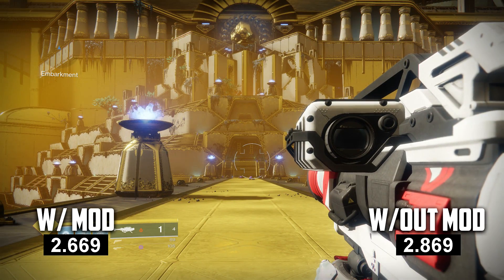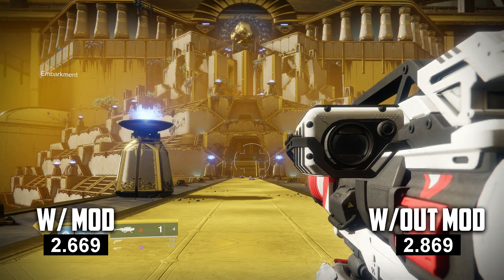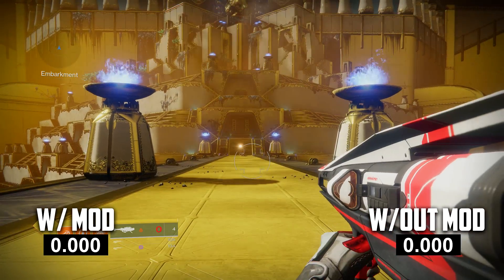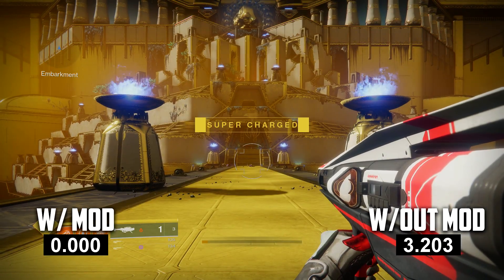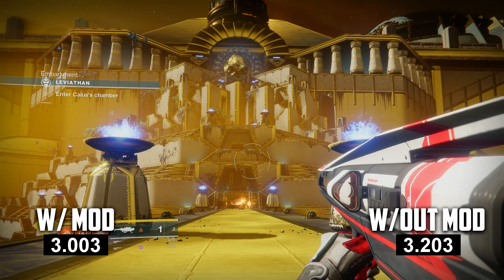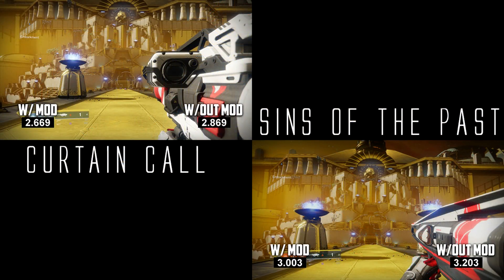Without the mod on the Current Call it is 2.8 seconds, and with the mod it is 2.6 seconds. If you compare that to the Sins of the Past, obviously it's going to be slower — the Sins of the Past is 3.2 seconds without the mod and 3.0 seconds with the mod. Comparing both reload speeds, the Current Call is faster by 0.4 seconds. It doesn't really show that much of a difference visually, but it really is a difference as you will see later in the video.